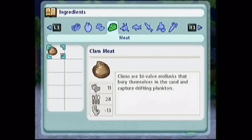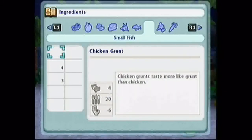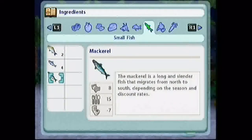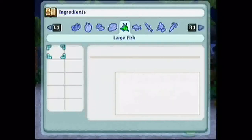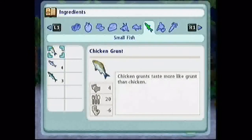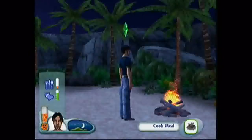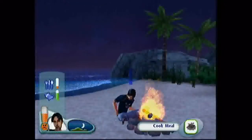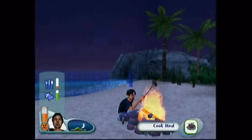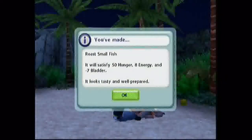We can eat. Clam meat is about 28 hunger. Got small fish. The chub — Jesus. I'm just going to go for the sardine. No, the mackerel. The mackerel's fine. Decent amount of hunger. Satisfy me. Yeah, boy.